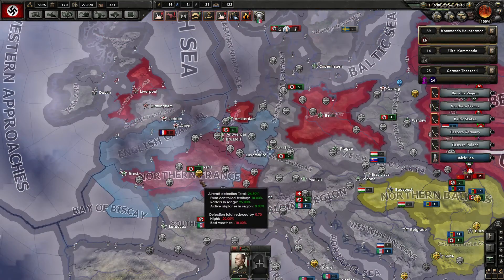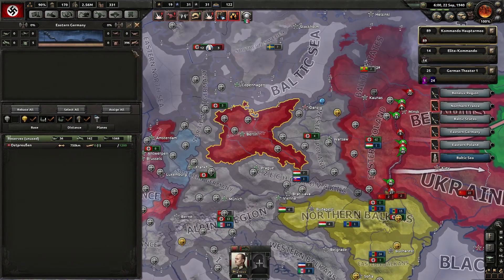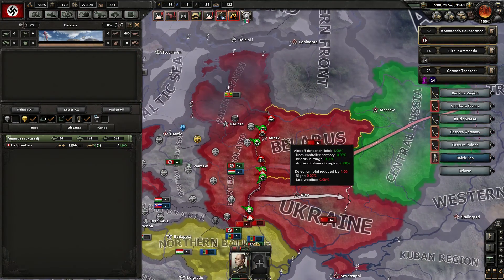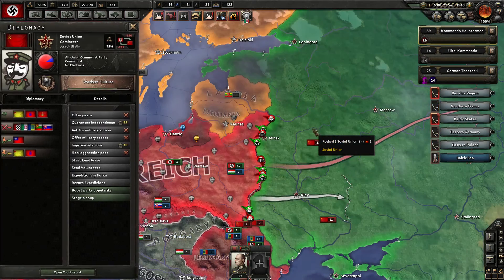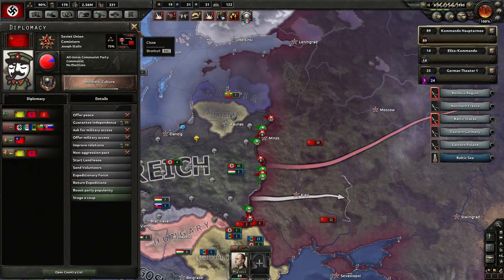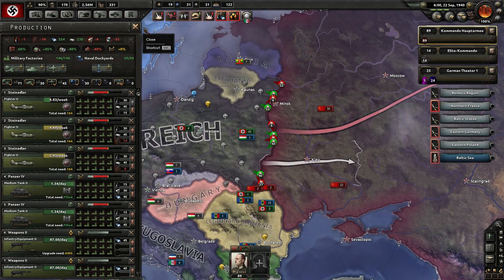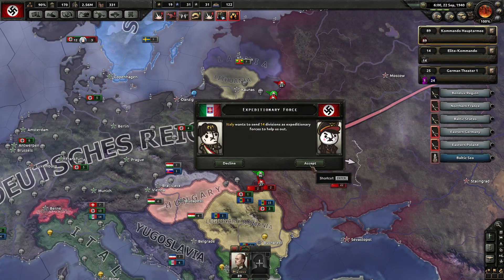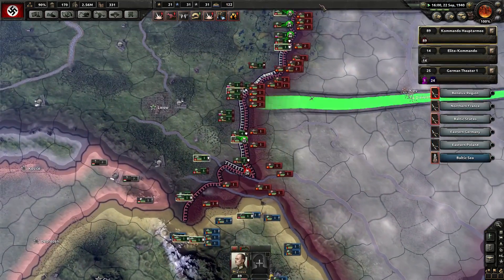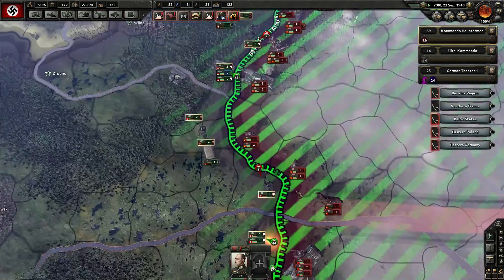We will change our air setup. I'm pretty sure these are US bombers — the Soviets have been producing stuff before we did, so they have a lot of planes. Italy wants to send 14 expeditionary forces — yes, give me all your stuff. We're getting pushed back at some fronts because we were training, which is bad.